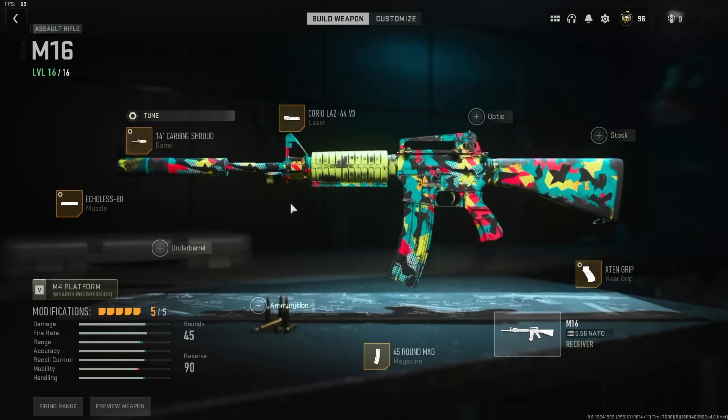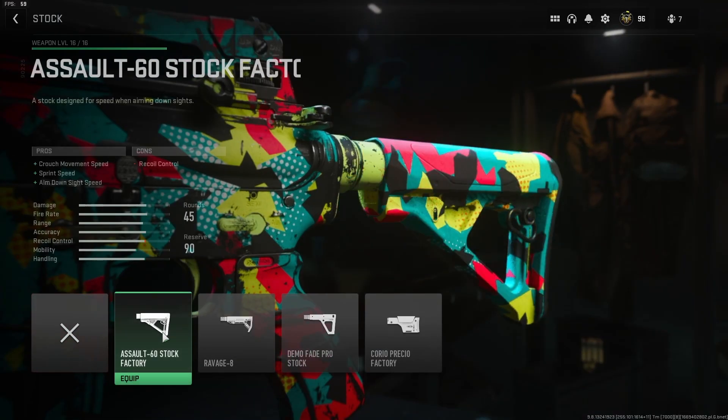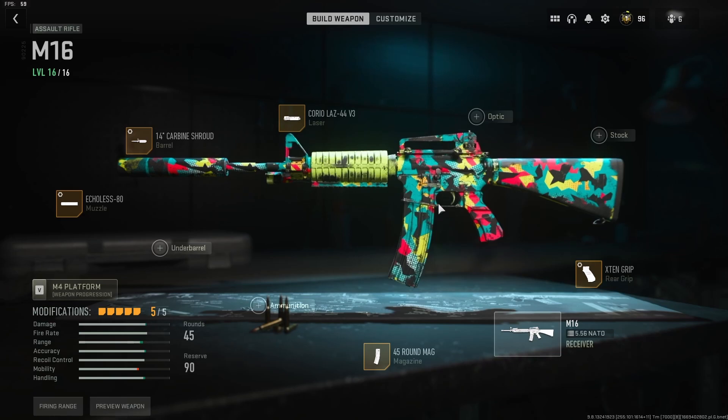Here's a look at the attachments I have on my M16 in the gameplay I'm about to show you, with the exception of the silencer which I already mentioned. If you're not into this setup and need a little more mobility, you can replace the 45-round mag, go into the stock slot, and personally I'd recommend either the Assault 60 stock or the Ravage 8 stock. The setup on your screen is what I'm using in the gameplay, and I can confirm it's pretty good.